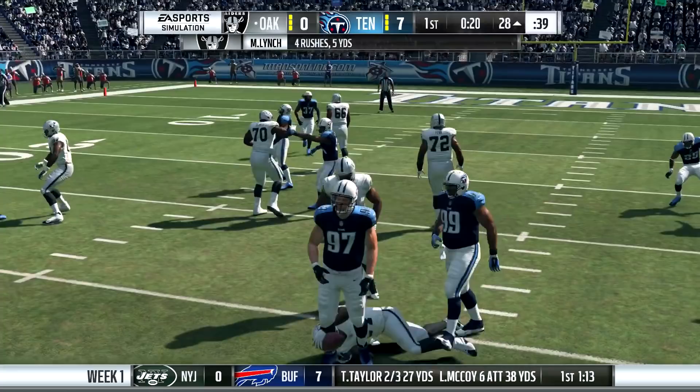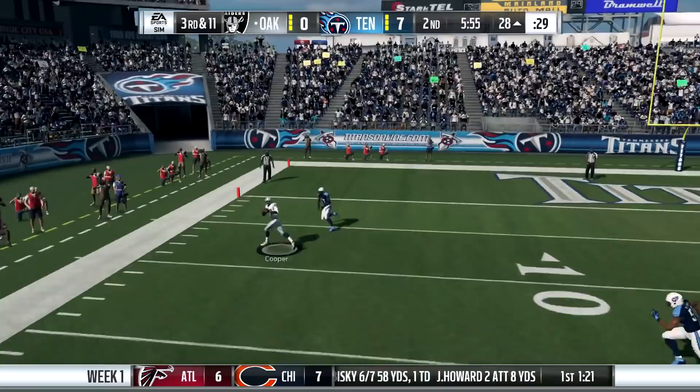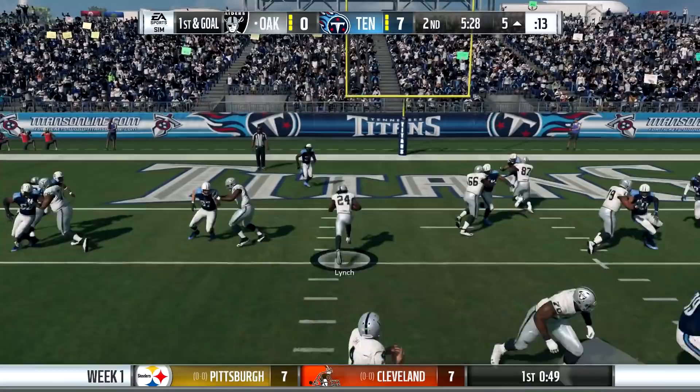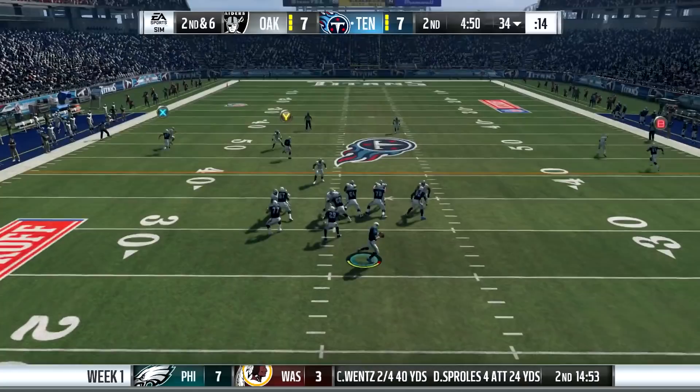I'm not sure exactly why there were so many deep shots, but there were. CPU run game, on the other hand — in all these games you're not going to be impressed with what they were able to do. I felt like my defenders were able to shed blocks rather easily, and the opposing running backs weren't getting many yards after contact. I'd like to see a larger sample size, but it also seemed like they weren't utilizing their moves very much. But we saw Cordero use his — he's obviously an elite, elusive player — so I'll pay attention to that as I continue playing on all-pro.